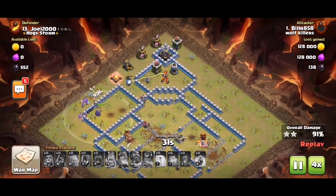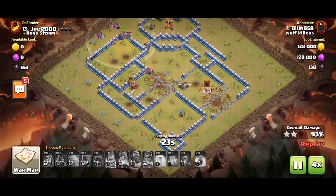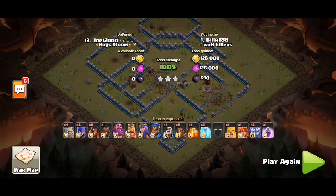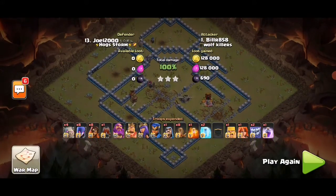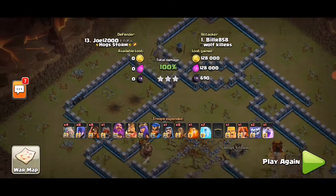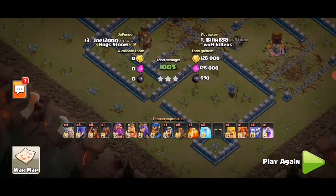We made it to three stars. Number one: log launcher opening up the area at 4-5 o'clock. Number two: making quad quake in the core — because with eight quakes you open up the whole base, and with these one-tile gaps the troops don't have to beat three walls.